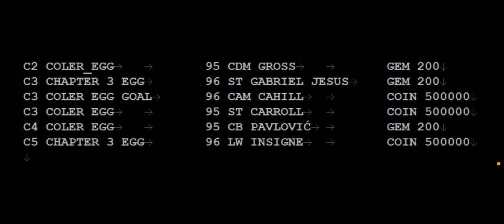Another egg is in Chapter 4 of the anniversary event — a 95 overall center back Pavlovich and 200 gems. Pavlovich plays for Bayern Munich. Then in Chapter 5 there's one more egg giving a 96 overall left winger Insigne and 500,000 coins. All of these easter eggs are going to be in the anniversary event — two in Chapter 2, two in Chapter 3, one in Chapter 4, and one in Chapter 5.